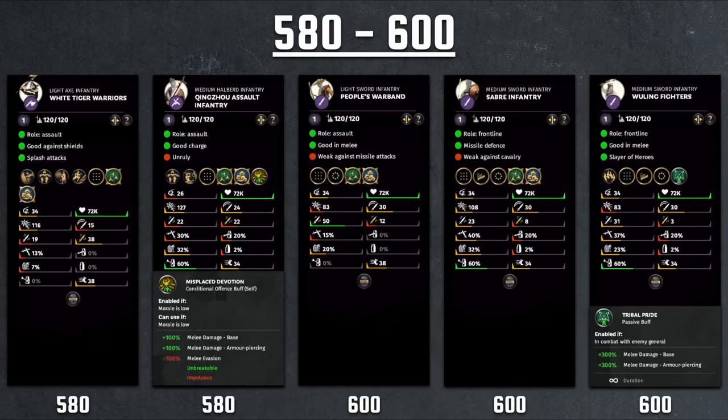Taking another cost jump to 580–600, we have the White Tiger Warrior, exclusive to Yan Baihu's faction — and if you have them on Yan Baihu, they are automatically stocked. That gives us a splash-damage axe user with slow attack but decent damage and armor piercing, good charge, and axe for shield breaking against shielded infantry. However, they are quite fragile — almost extremely fragile — and without a method to increase their attack rate they won't do much damage, though they can stay hidden to avoid ranged and cavalry damage.